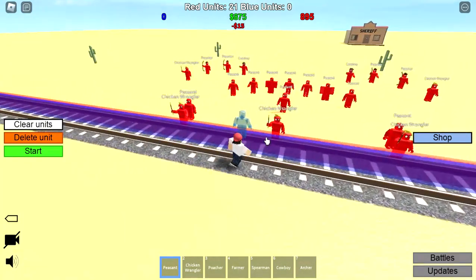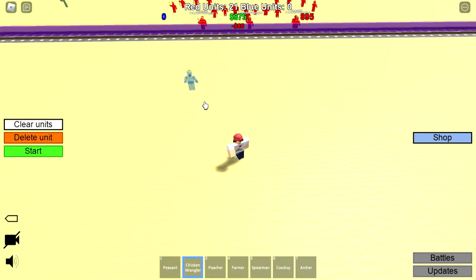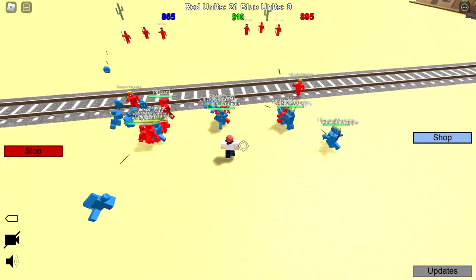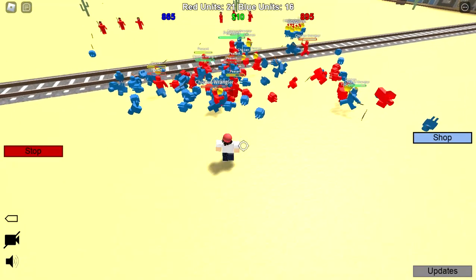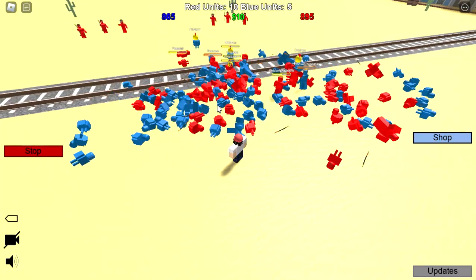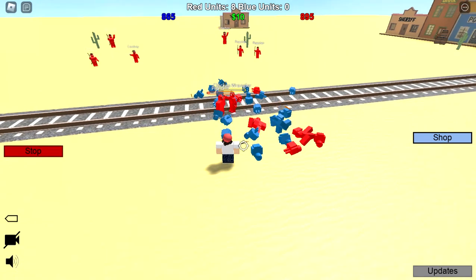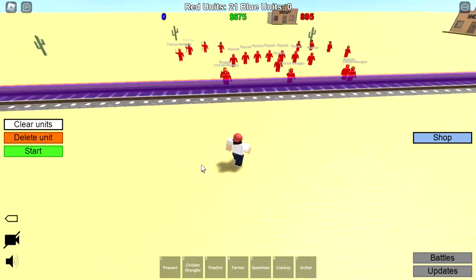21 units next — a bunch of peasants. Chicken wranglers — fuck all of you. Send in the chickens! Oh my goodness, this is a breeding ground. Wait, I think we're kind of losing here. I thought we were doing good for a second. All right, maybe more doesn't always equal better — we need actual strategy. We have two poachers. Should we just copy what they're doing since we have more money than them?